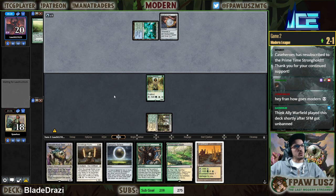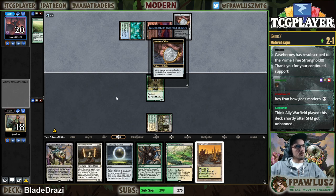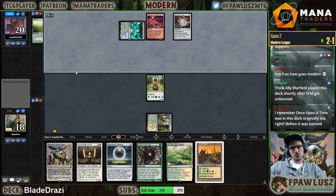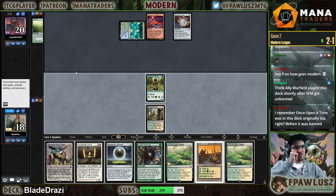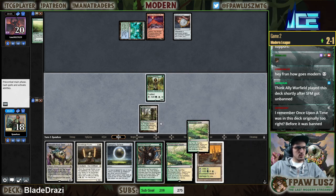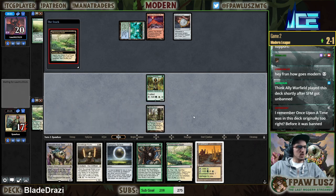So that was my starting point — that's how the deck started. In the other hand, to face Ghost Quarter and two unknowns. Remember Once Upon a Time was in this deck originally too, right before it was banned. I don't think this deck was alive at the same time Once Upon a Time was — so I'm fetching here for basic Plains.